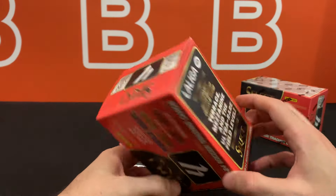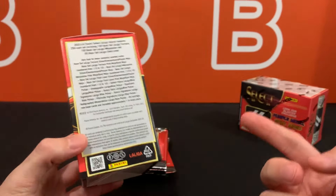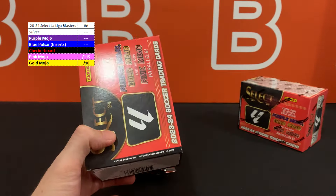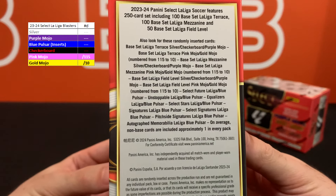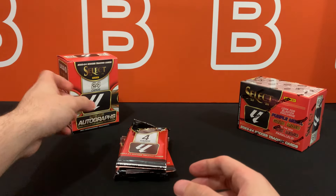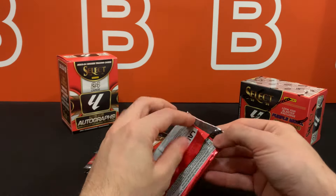I've not seen any of these opened yet, so this is going to be a first time for everyone on YouTube. Here's the side of the box so you can see what to expect — I'll also put up a reference table on screen. They did add the new pink mojos that are exclusive to these blasters, but they're out of 115. The inserts can also come in blue pulsar prisms, which is kind of interesting. No guaranteed autos since those are typically case hits, but we'll see if each box has at least one guaranteed numbered card. You can't get the case-hit inserts like stained glass from hobby boxes either. Let's get into this first box.